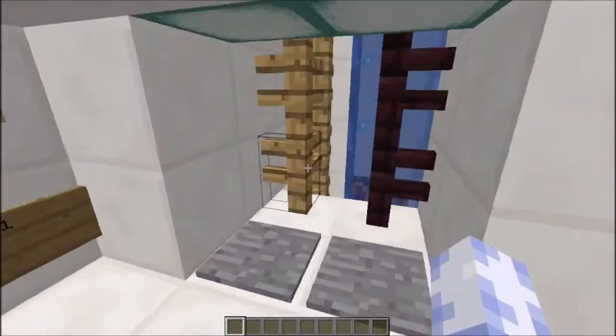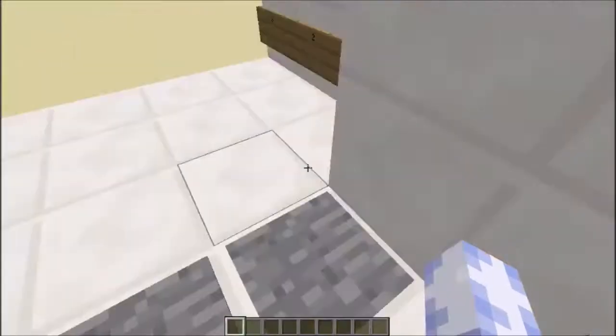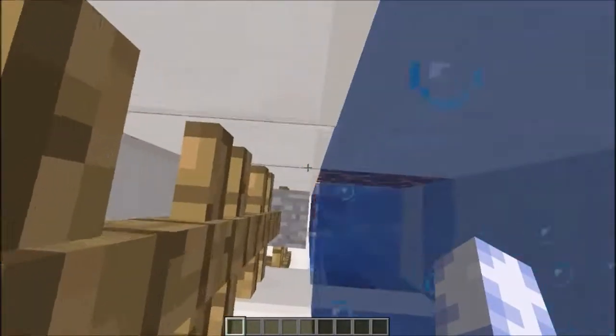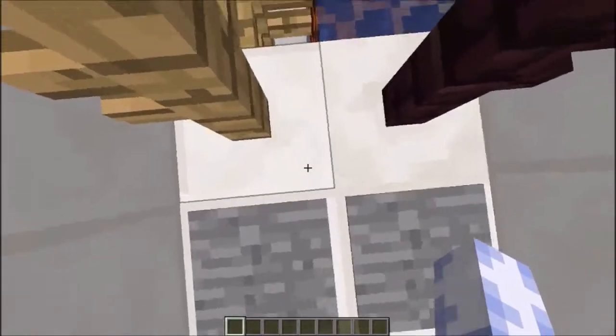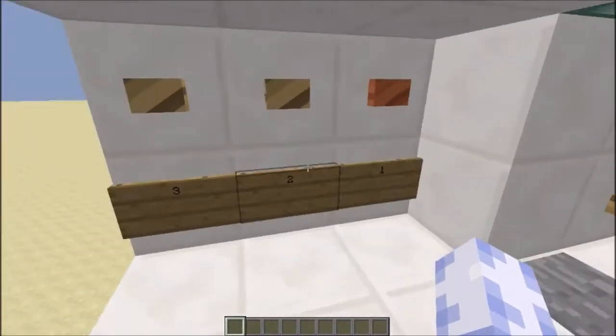We've selected floor three, and from here we can go down to floor two — it will take us down like so. Or we can go back to floor three if we desire, or go to floor one from floor three, head inside and down — and as you can see, it works pretty well in all directions.